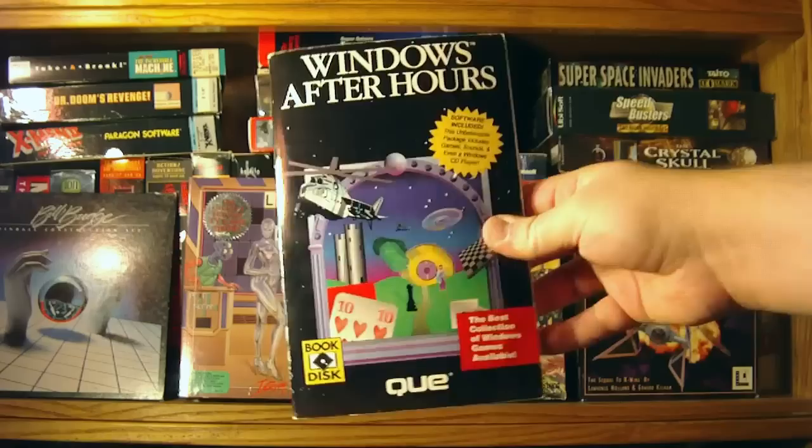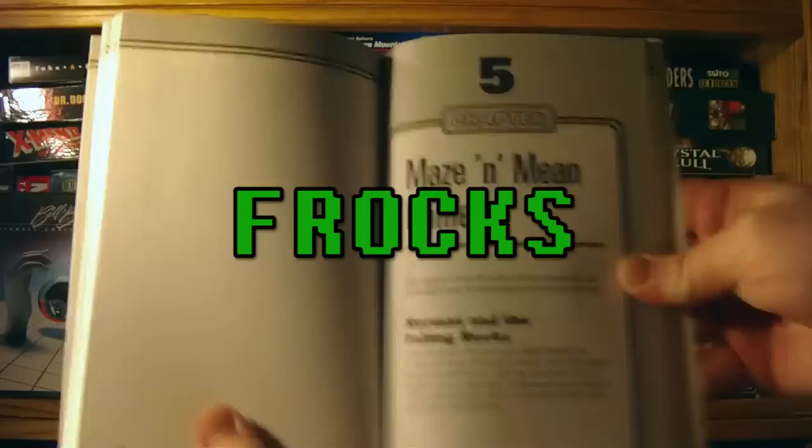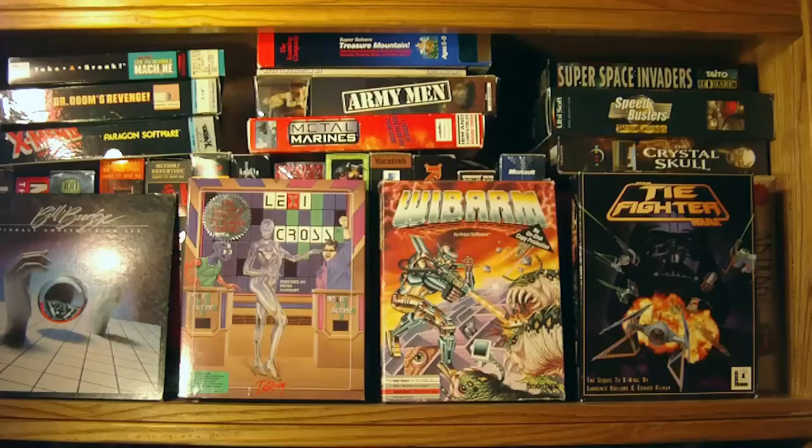One of the games included on the floppy was made by Carl Beeling in 1991, called Herman and the Falling Rocks, also known simply as Herman or Frox. It's like a sci-fi curse word, like Goram or Frack or Shazbot.